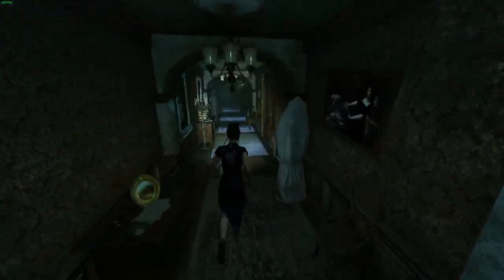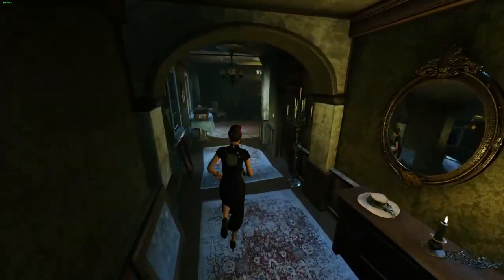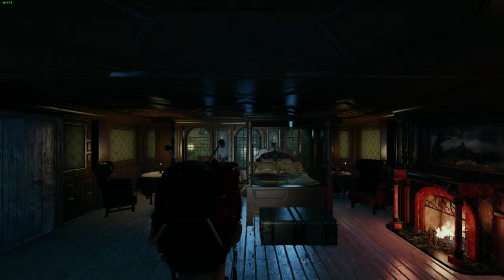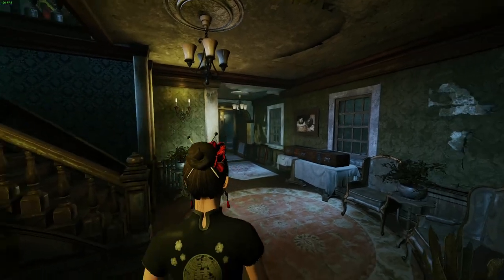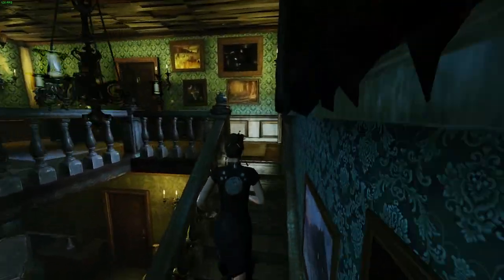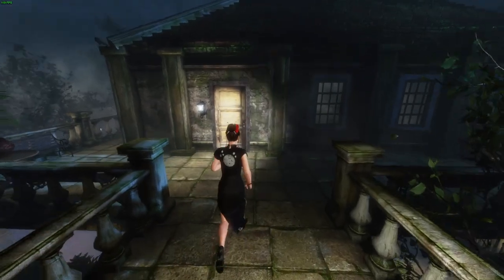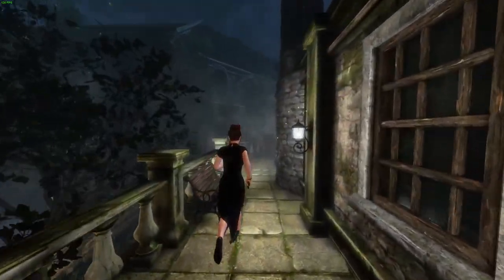Definitely could have made this a lot less painful with the backtracking if they allowed just one extra door to be open. But no matter. I think we can use the Moon Key here. There we go — that will lead us back into the bedroom where we started the game. We have a book to grab and we have got inventory space, so that's good.